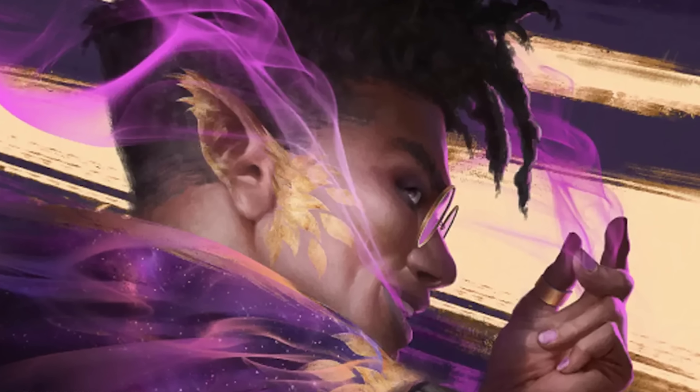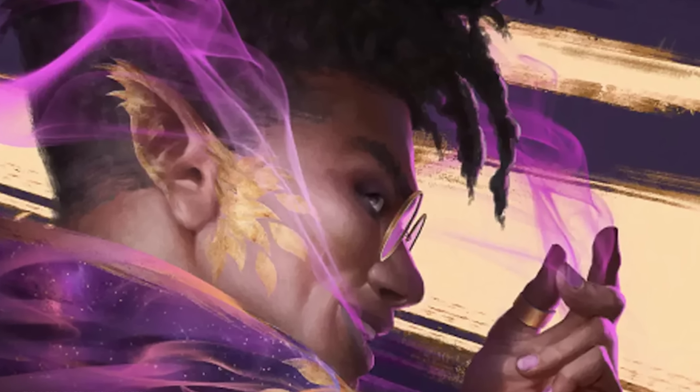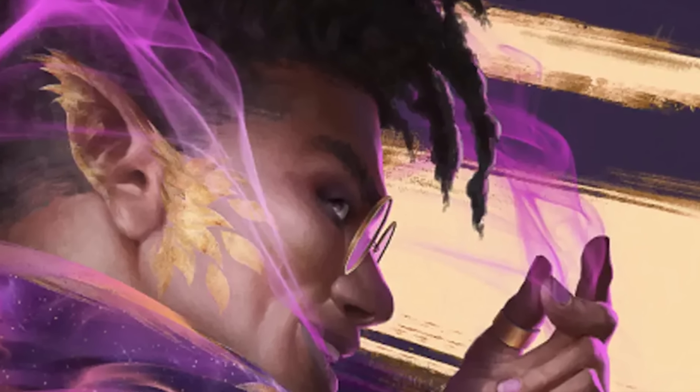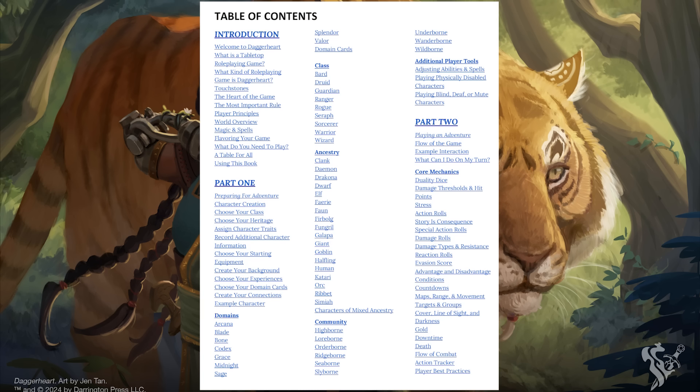The first thing I want to touch on isn't so much a change as it is a note, but it's something I've seen brought up in nearly every Daggerheart video so far, and that's the length of the document. The first public playtest manuscript, version 1.2, was 377 pages long, and everyone points to this as a huge disconnect between what the game presents itself as — a more rules-light, free-flowing game — and the reality of this massively long document.